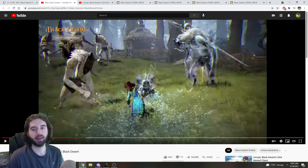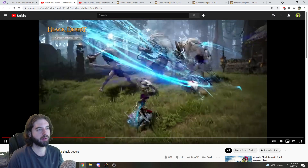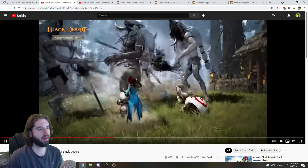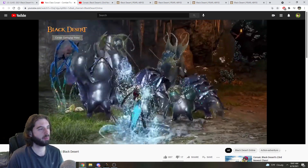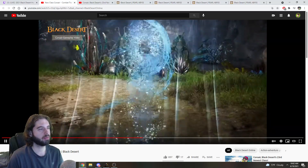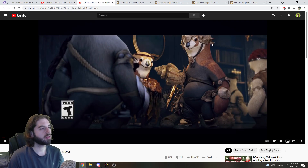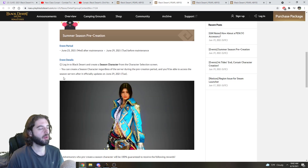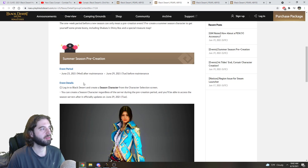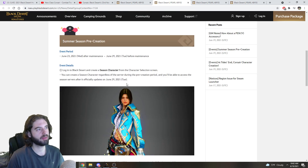They released the gameplay trailer for the Corsair, and I can say that this class is way too mechanically involved for me — but of course I'll have to play and try and teach you how to play the class. Just look at how much movement there is. Two weapons: it looks like you have your typical pirate cutlass-like weapon, plus a magical water blob that turns you all into water and you fly around and do all sorts of crazy stuff. There's also the origin story that you can watch if you desire. We have the character pre-creation event and the season pre-creation event starting on June 23rd.